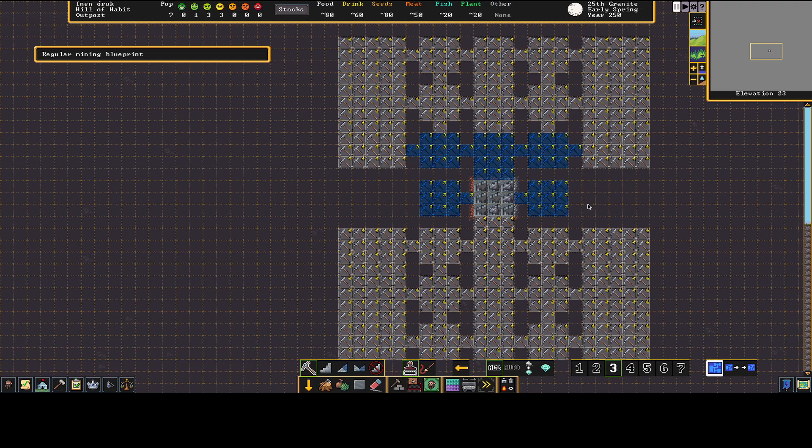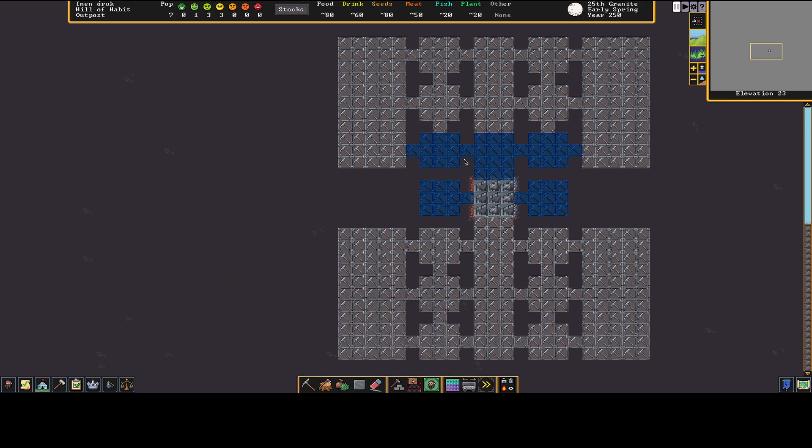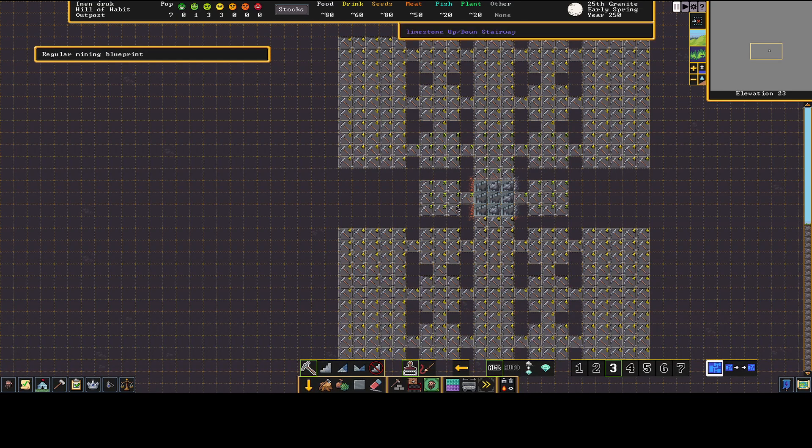The other areas stay at four, and the rest of the fort at five. Priority three items get mined first, then fours, then fives. If I can get my two offices set up I can start doing work orders once I name a manager. I want a stone worker workshop and a carpenter first — from those I can make beds, barrels, bins, doors, tables, and chairs for the first rooms.